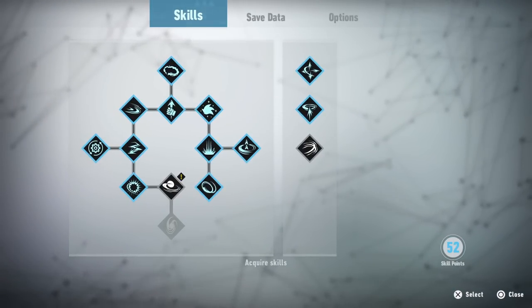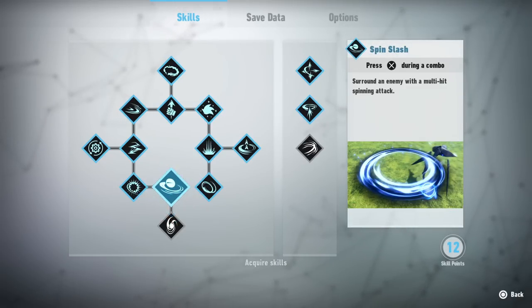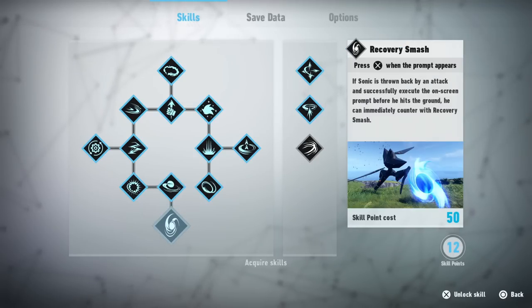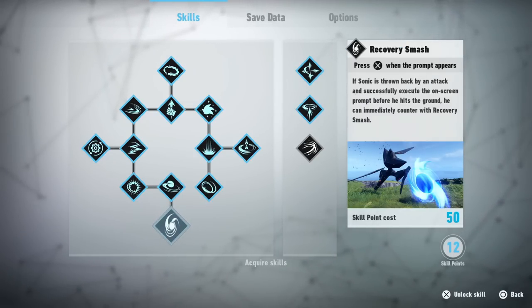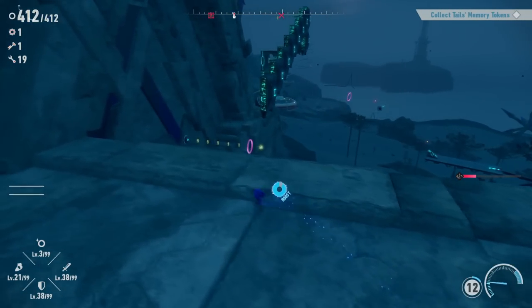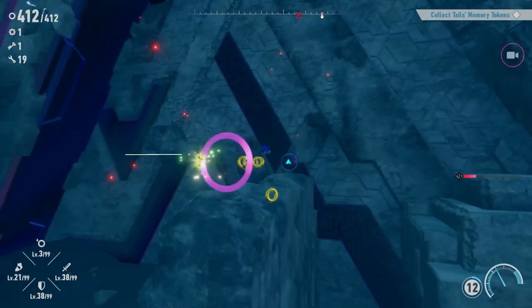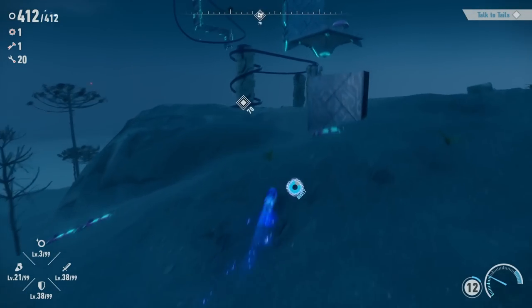Now might be a good time to pause and look at our next skill upgrade: the Spin Slash — press X during the combo to surround an enemy with a multi-hit spinning attack. We'll get this one for 40 skill points. We still have a bunch left over. One more skill left here — we need level 50 for Recovery Smash, which is awesome. We'll definitely try that at some point. But for right now I can see that collectible right there — we can go talk to Tails!